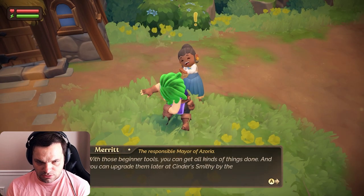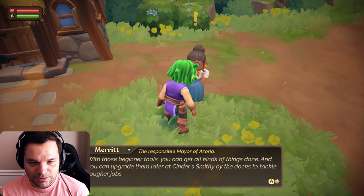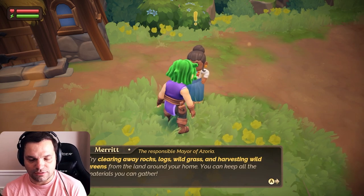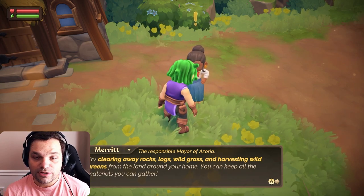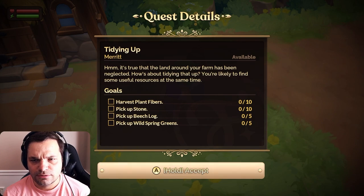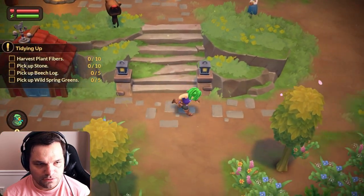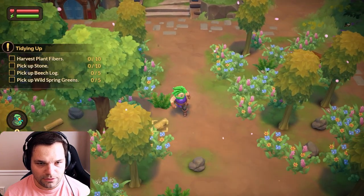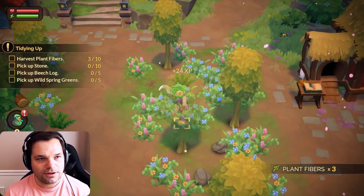Make sure to keep up your energy. With these beginner tools you can get all kinds of things done, and you can upgrade them later at CinderSmithy by the docks to tackle tougher jobs. Basic farming knowledge and starting area stuff — try clearing away rocks, logs, and grass, and harvesting wild greens from the land around your home. You can keep all the materials you gather. I want all of the fibers. So how do I use the scythe? Oh, you actually have to go to the stuff and then press A — and there we go, I'm harvesting fibers.